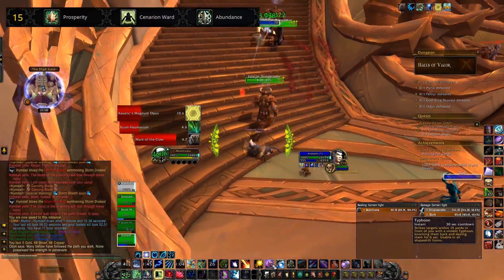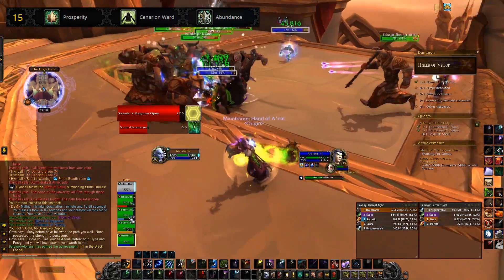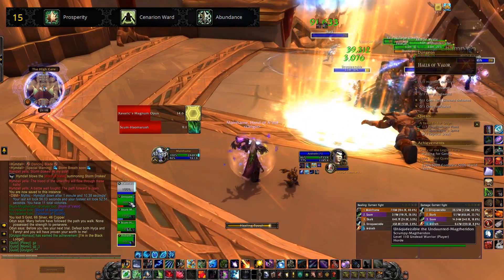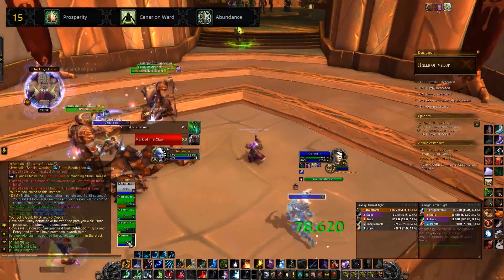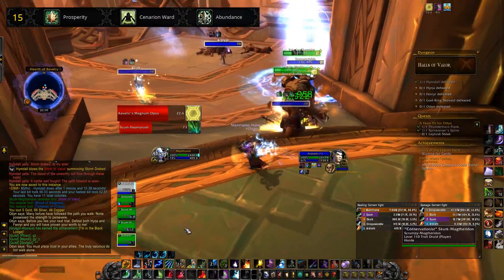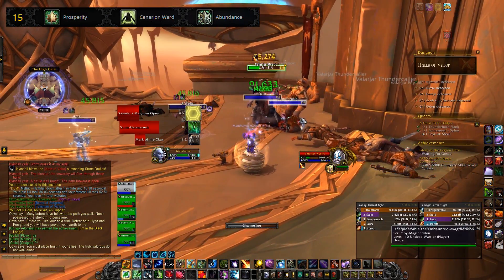Abundance decreases the cast time of Healing Touch depending on the number of active Rejuvenations, which is amazing. Coupled with Germination it's a great talent. Healing Touch is a very efficient spell, but the cast time is very slow without this. If you had Rejuvenations on every player in the dungeon, the cast time of Healing Touch would be next to nothing — faster than Regrowth and a lot cheaper to cast. It's either Abundance or Prosperity; I tend to go for Prosperity because of my relic and the instant cast for spike damage.